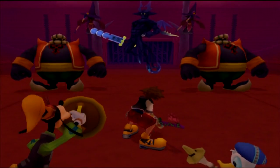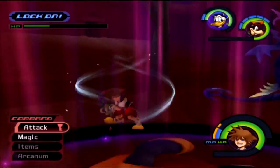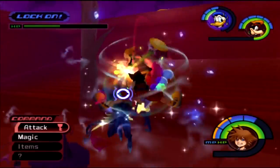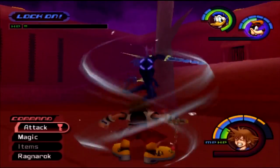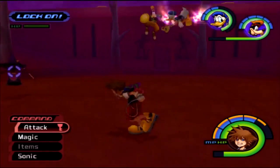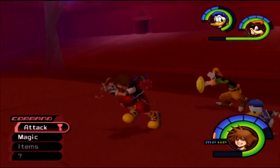Now we have two Fat Bandits, an Invisible, and a Wizard. Invisibles are really tough enemies — they can vanish and reappear when you least expect it. They have a high amount of hit points, so it'll take a while to take them down. You also need to be careful because they have a sword with a wide range of attacks. All taken down — the Wizard is last.